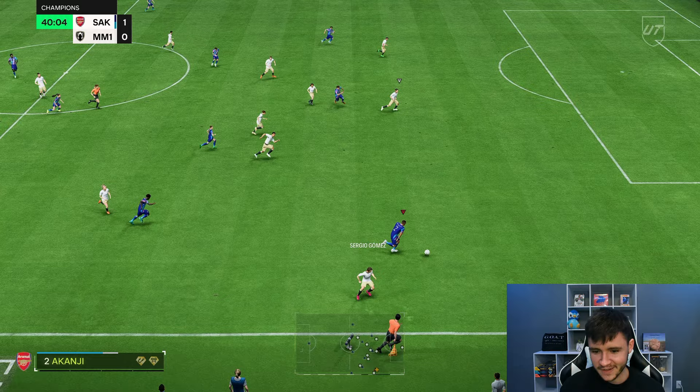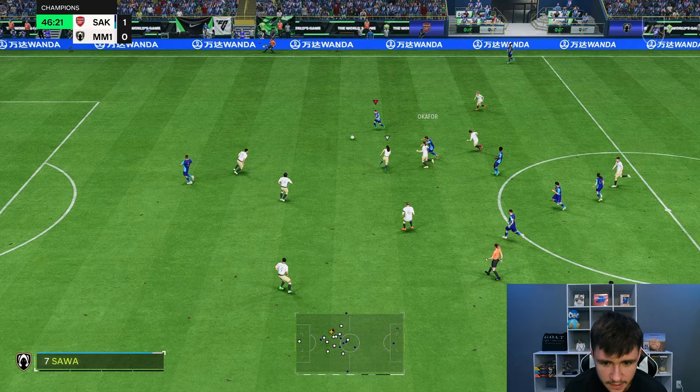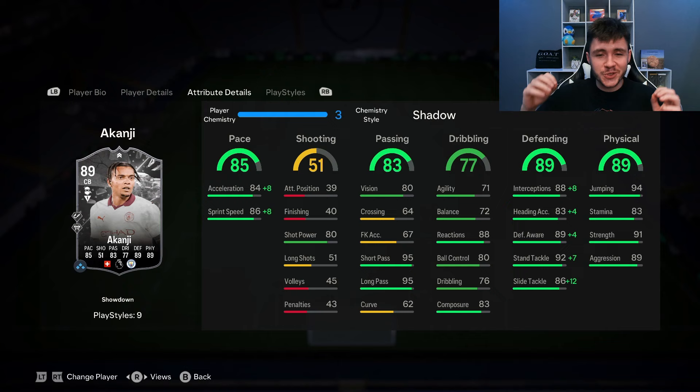We're having a little bit more fun in game number two with him. I'm still looking for that Akanji goal — we had a few corners where we had a pretty decent opportunity with him. I'm determined to score at least one. Athenia — Akanji, very advanced position. Play it — that's a good pass. Okafor has to score. Beautiful finish right there. Akanji with a really good pass. And there you have it, ladies and gentlemen — that is us using the new Showdown Akanji card in a few games of Fut Champions.